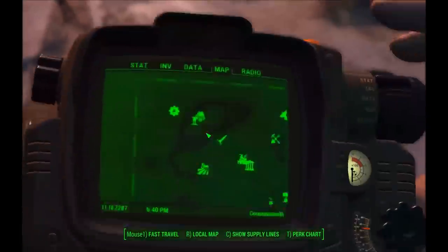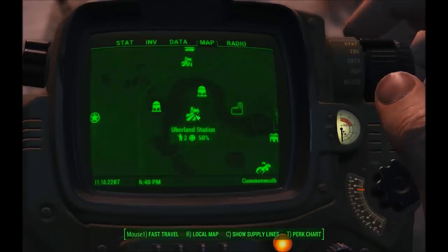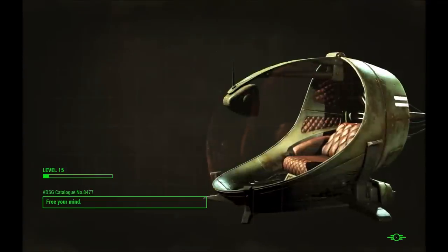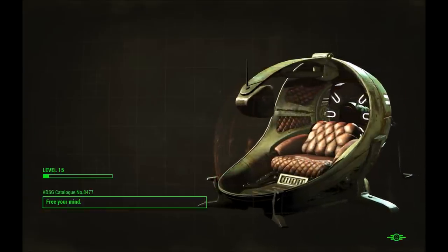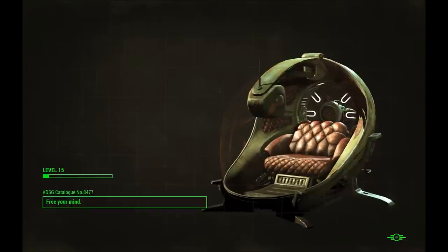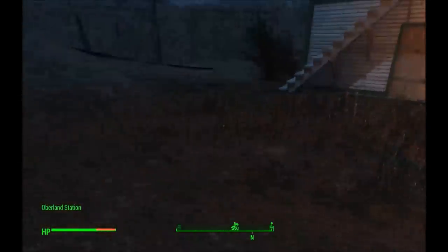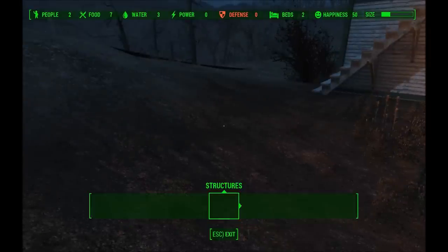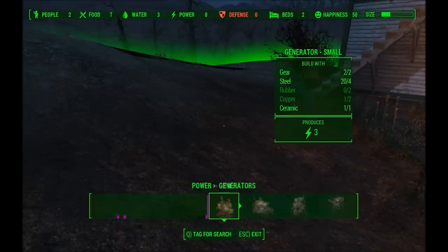But if I go somewhere I've barely been to, say Oberland Station, and I travel there, everything I've put in that workshop back at Sanctuary would not be available to me here. So instead of splitting all your stuff and carrying it between each place, you can set up supply lines so whatever is available across your supply line network can be used. For example, going back into generators, I've only got two gear and 20 steel here.